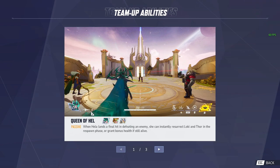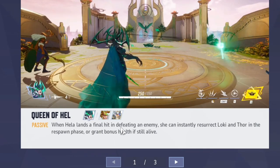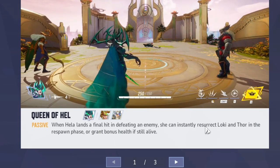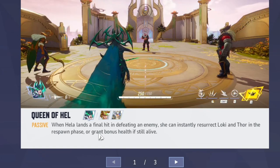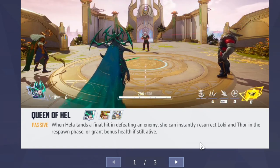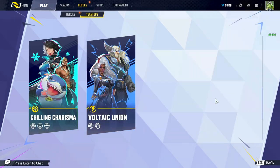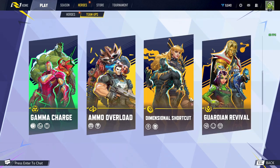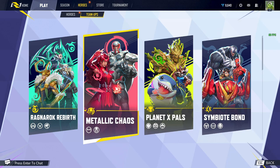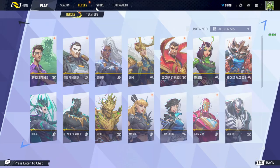For example, with Hela: when she lands a final blow to defeat an enemy, she can instantly resurrect Loki and Thor during the respawn phase, or grant bonus health if they're still alive. This is something that isn't in Overwatch — team abilities. Characters who are connected in the Marvel universe combine their powers to help each other out.